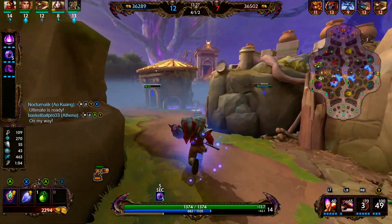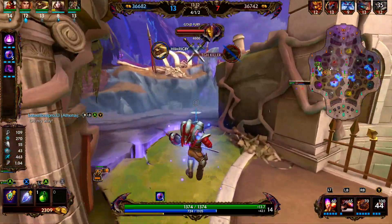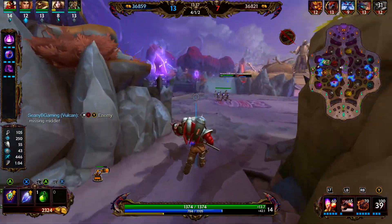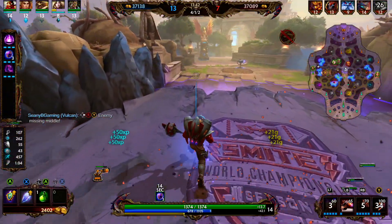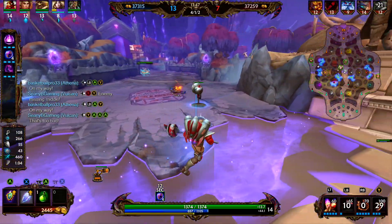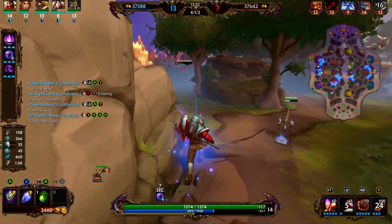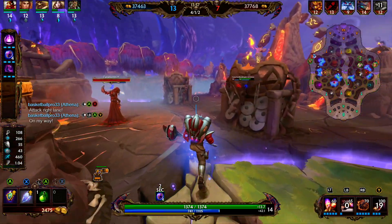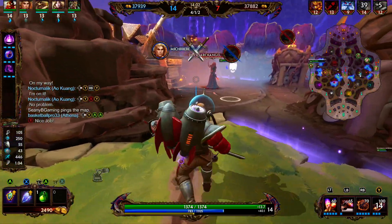Looks like they're able to clean up Dan Zaboro on the left. We're just going to rotate back mid, check and clear this wave. The enemy jungler has left — he's coming back so don't you worry. I'm going to go ahead and rotate right, try to help this Achilles out. Cerberus is very weak. They're able to get the pick onto Cerberus. I think we should make the play for the Pyromancer.